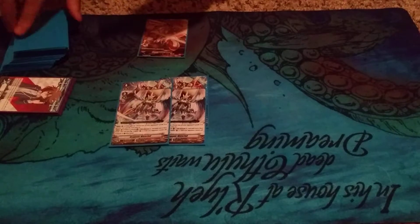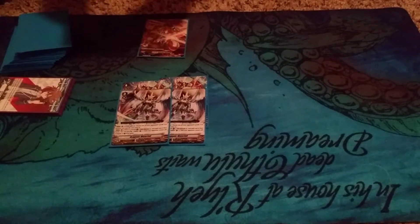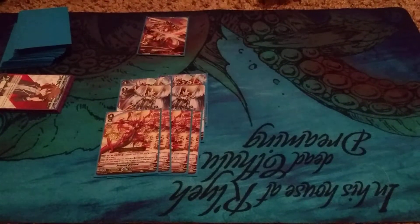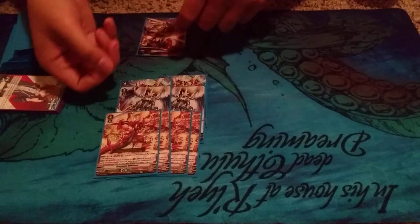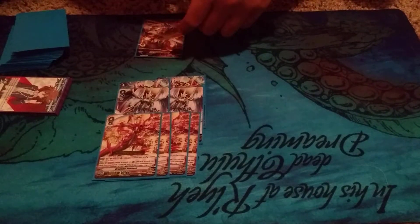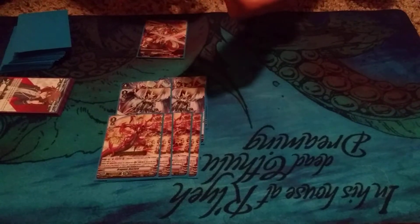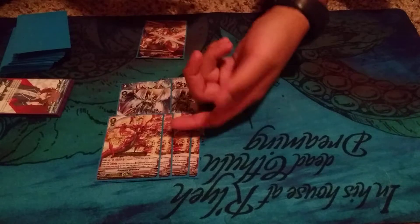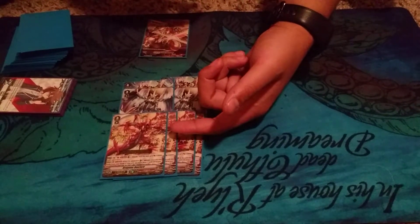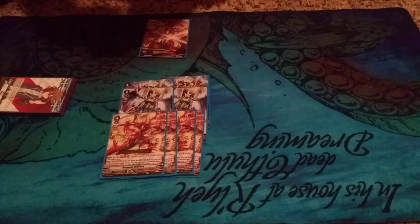Here's the next big boy right here — Dragonic Overlord. This guy: you get to Soul Blast one, it gains 10,000, and if it hits the Vanguard, you can restand this unit and get a negative 1 check. Which is pretty interesting, because you can actually hit crits sometimes.